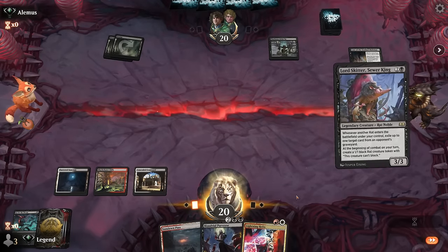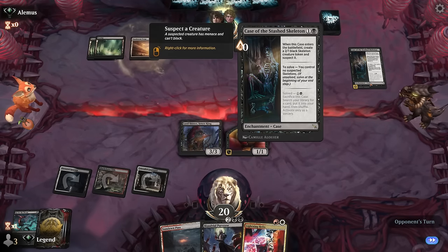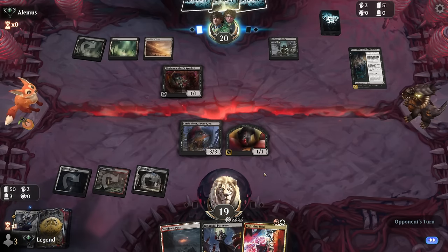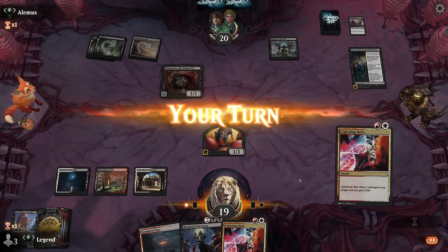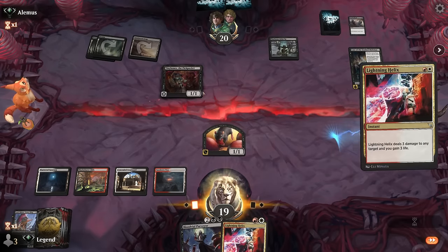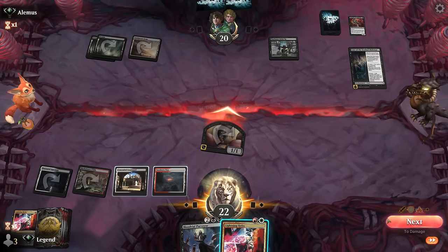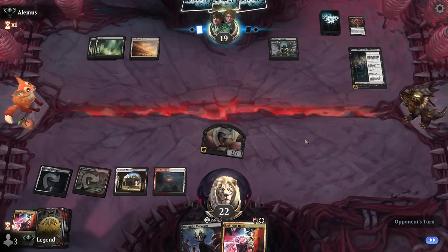Opponent can sacrifice a card to get whatever they want next turn. Shoot the Sheriff takes care of Lord Skitter. Tinybones hitting us is somewhat annoying — if they get a Lord Skitter going it's a problem, so we might have to take a turn off casting Lightning Helix. What we should have done is attack first — small chance they were holding a second Tinybones, in which case they might take the trade and then we could have played Purveyor instead. Seemed unlikely though.